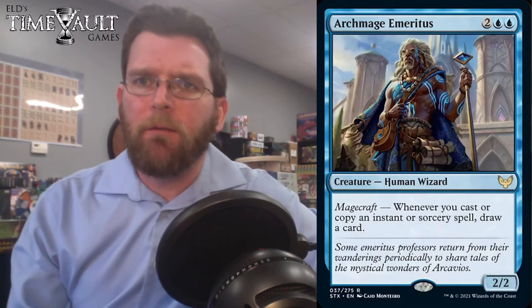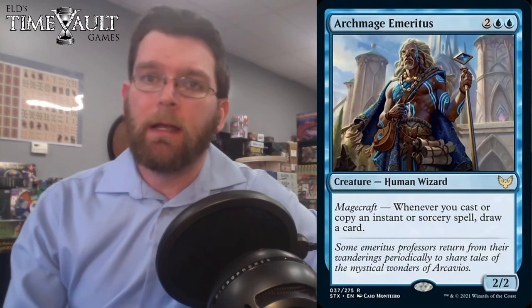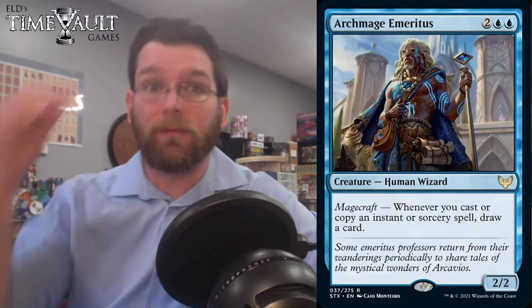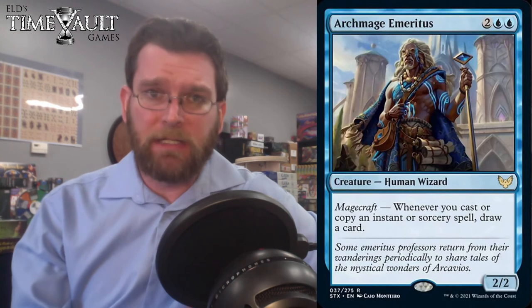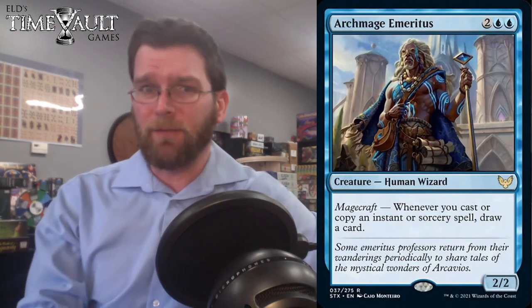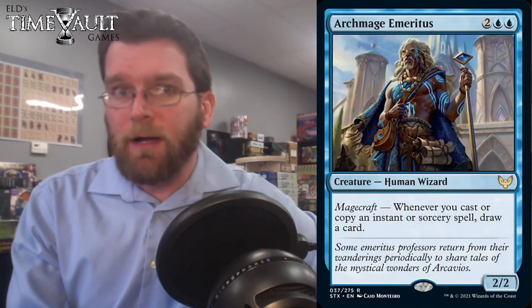Archmage Emeritus: 4 mana for a 2/2 with Magecraft. Whenever you cast an instant or sorcery spell, draw a card. Expect that to be a Commander all-star, turning all of your spells into cantrips and turning your cantrips into straight-up card advantage. You play an Opt and you're drawing a card and you're Opting.